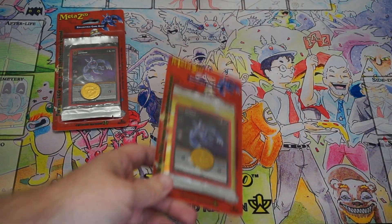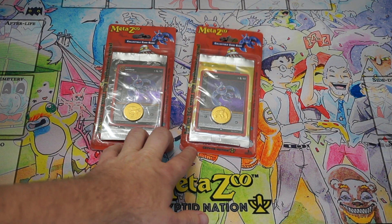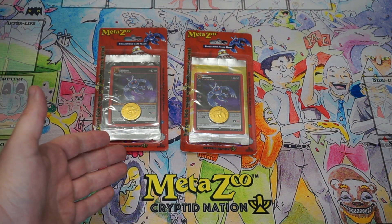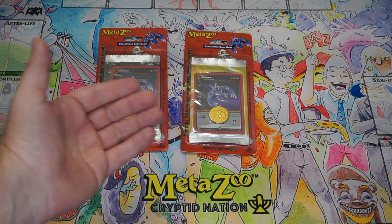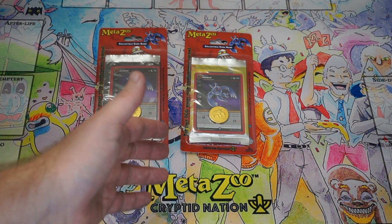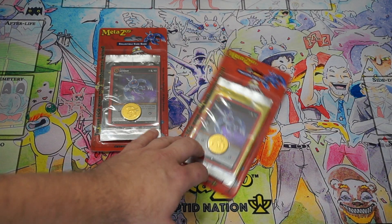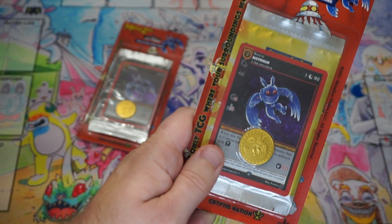A little bit of background on these packs: there were 20,000 of the Blister Packs for 1st Edition produced. In terms of the overall print runs, the booster boxes themselves from 1st Edition had 25,000 made, there were 5,000 of each theme deck made, and there were 4,000 of each variant of the release event box made, for a total of 20,000 of those. So the Blister Packs were produced the same amount as the event release decks — 20,000.